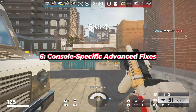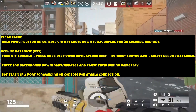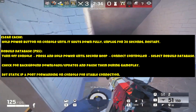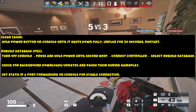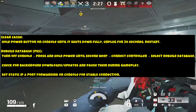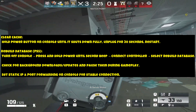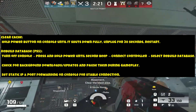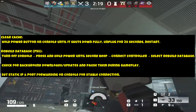Console-Specific Advanced Fixes: Clear Cache — hold the power button on your console until it shuts down fully, unplug for 30 seconds, then restart. Rebuild Database (PS5): turn off the console, press and hold the power button until the second beep, connect controller, and select Rebuild Database. Check for background downloads and pause them during gameplay. Set a static IP and port forwarding on your console for a stable connection.